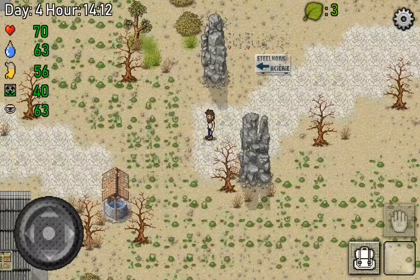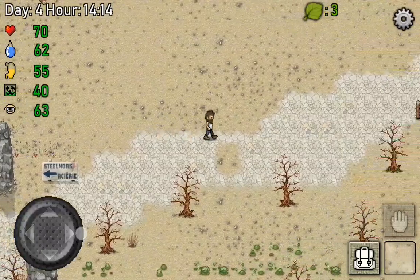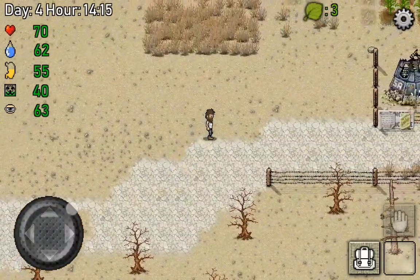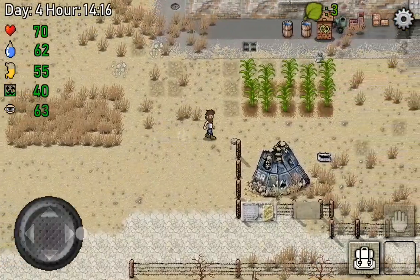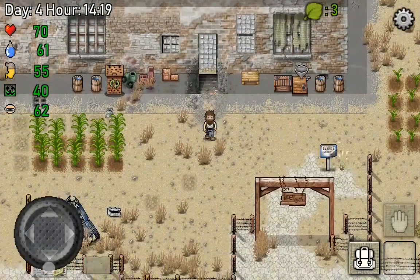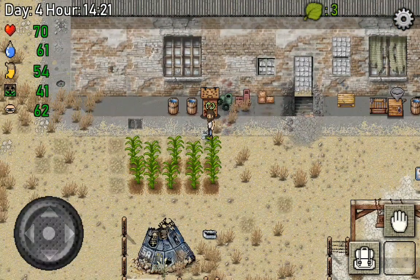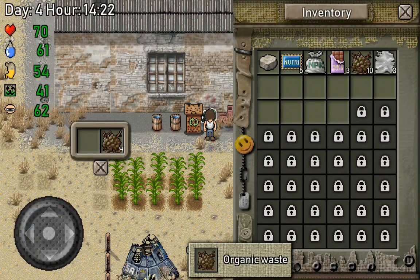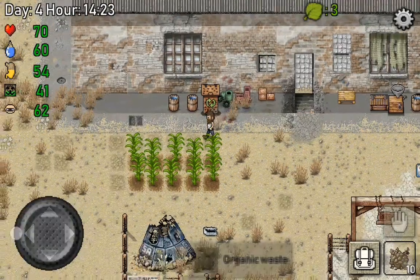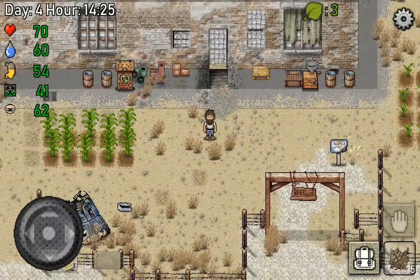Once we can cross this area we have a whole place to visit and items to collect, so I'm quite excited about that and I can't wait to cross it and explore it. So yeah guys this is it for this episode - actually let me pick up this compost and make a new one already. This is probably like the worst outro ever but so yeah this is the end of the episode. I hope you guys enjoyed and I see you next time.